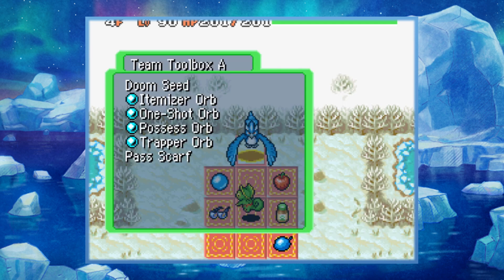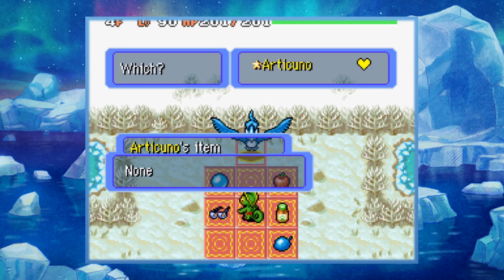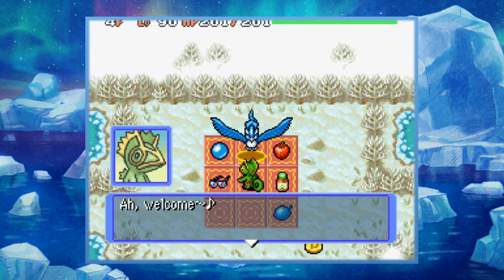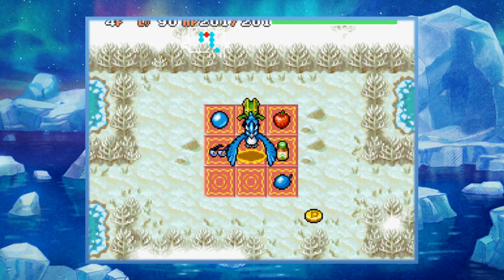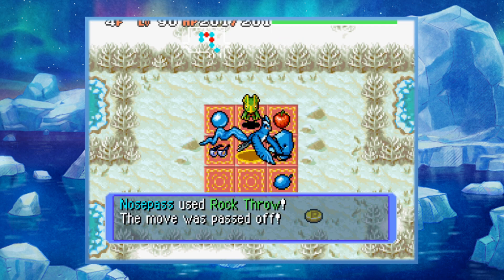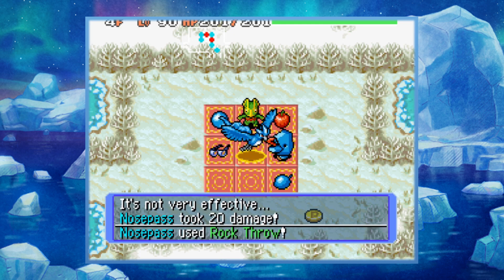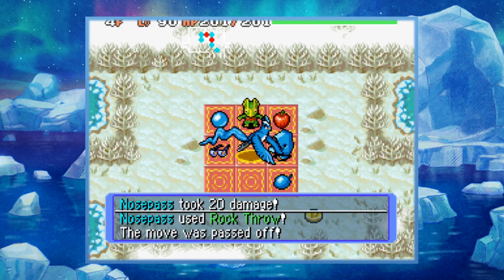What you're gonna need for this is a Pass Scarf, so you can go ahead and take that and equip it right now. Let's give that to our Articuno right here. All you need to do for this is stand on the Kecleon shop tile right next to Kecleon, then just wait for an enemy to waltz on by. Take this Nosepass here and wait for an attack to get passed off to Kecleon.